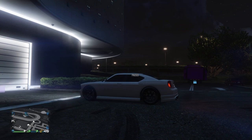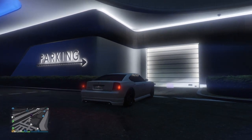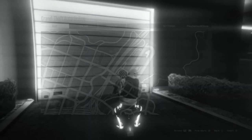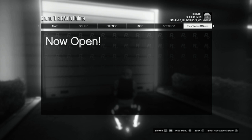We have our friend in the vehicle with us, and what we're going to do is pull up to where the garage is. Before we get that alert, we're going to have our friend press start and go over to the PlayStation Store — he's just going to hover over PlayStation Store.